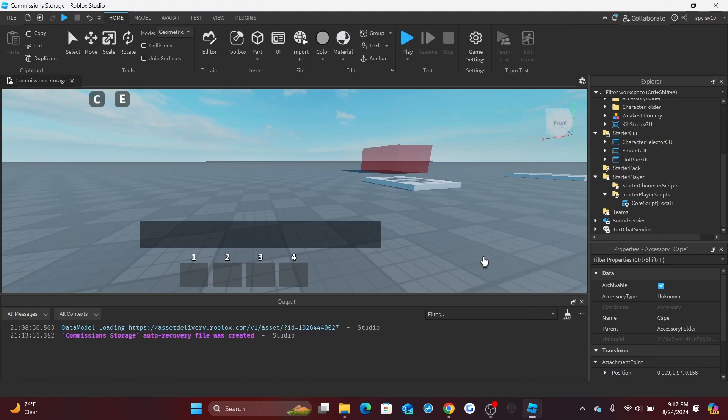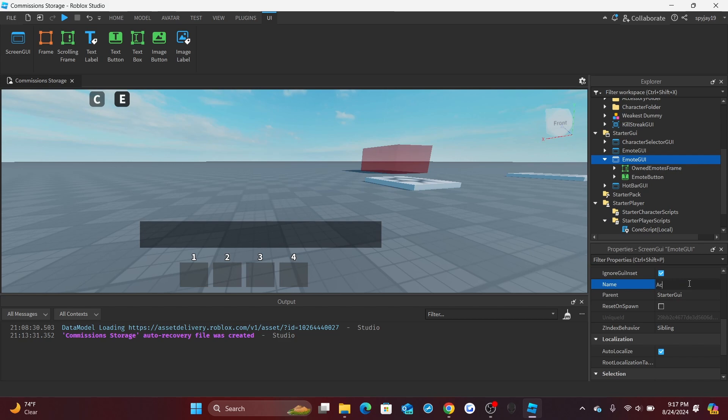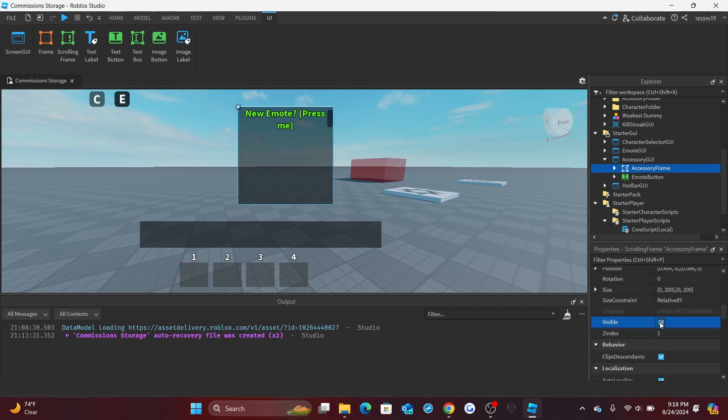Now let's make the UI. We need an Accessory GUI, which is very similar to the Emote GUI. Duplicate the Emote GUI with Ctrl+D and rename it to 'AccessoryGui'. Then rename the ScrollingFrame inside it to 'AccessoryFrame' and make it visible so we can customize it. Move it so it's not overlapping the Emote frame.